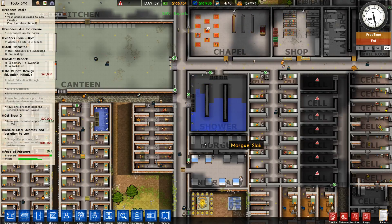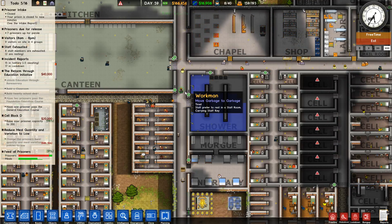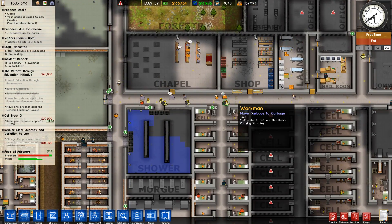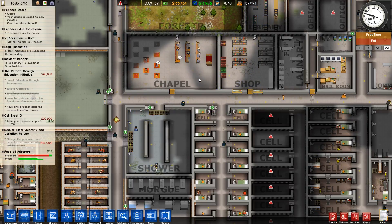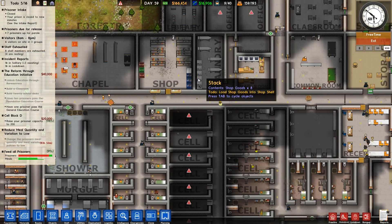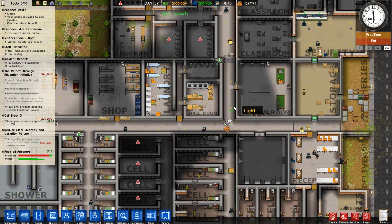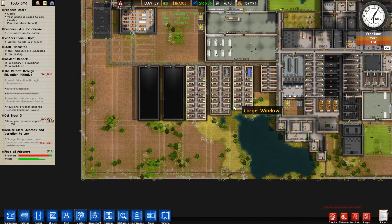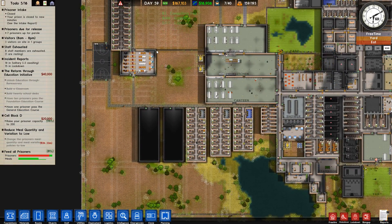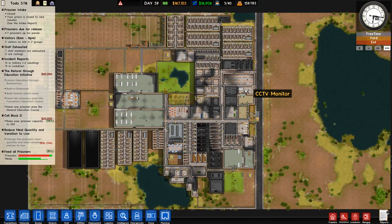This one we can probably move the marker later, more towards here - we can get a bigger infirmary. Now in the chapel they're pretty happy with it. Common room. We still need to move that one more towards here - this is maybe the canteen room, depending on how big the canteen is going to be.